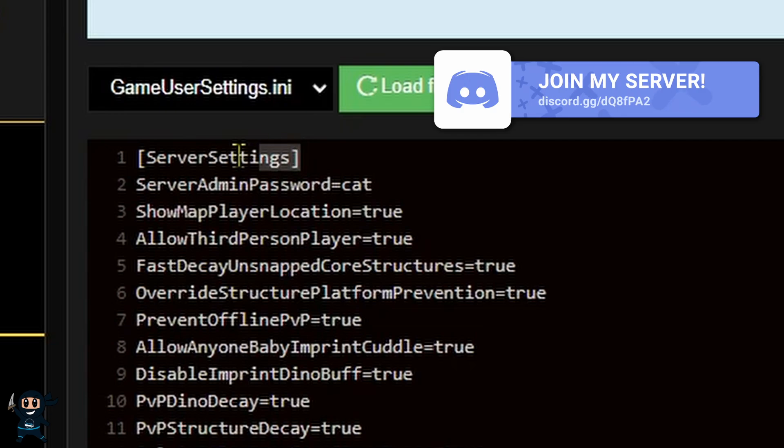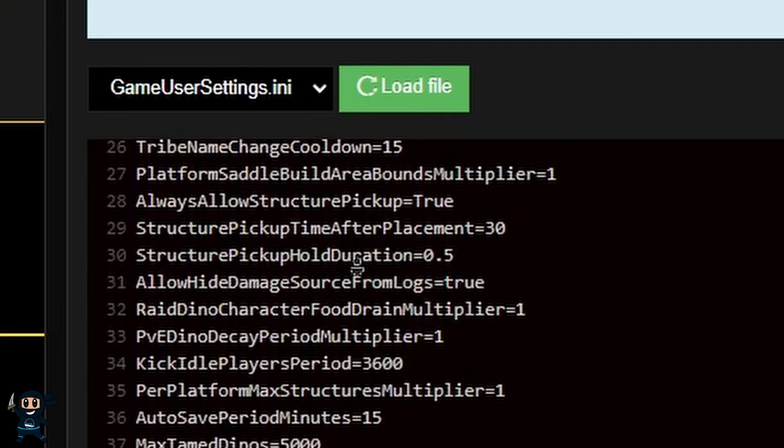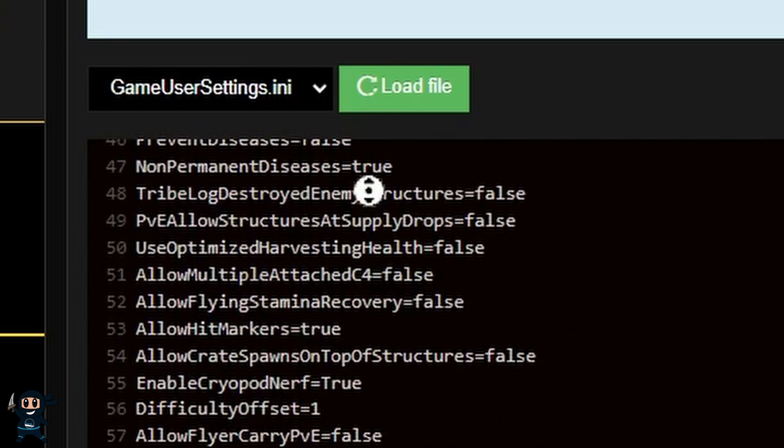Once you're in the game user settings.ini, you need to go ahead and find the server settings header, because that is where we're going to put all our codes. If you don't put it there, it's not going to work.